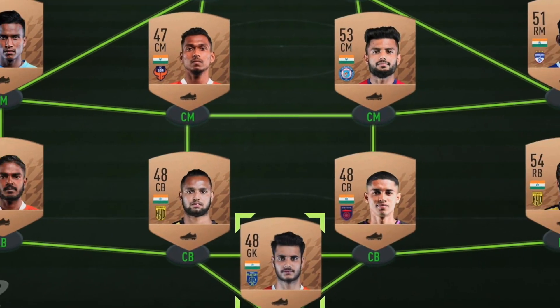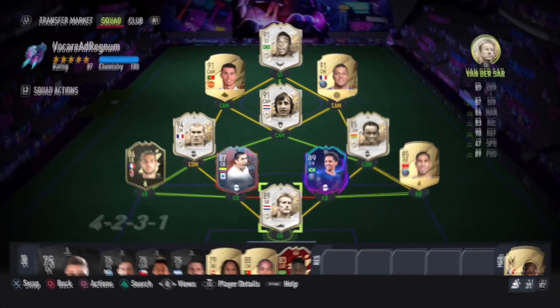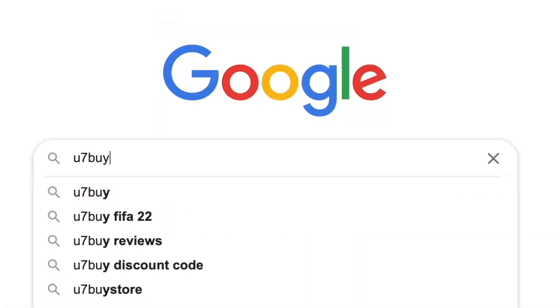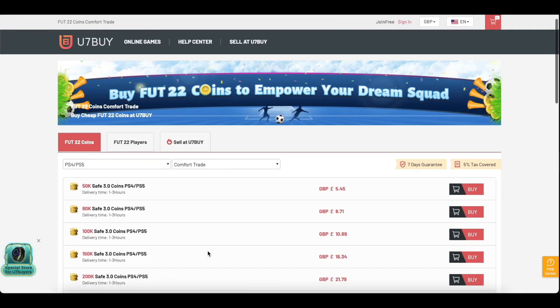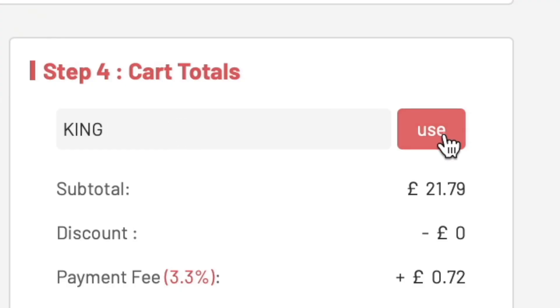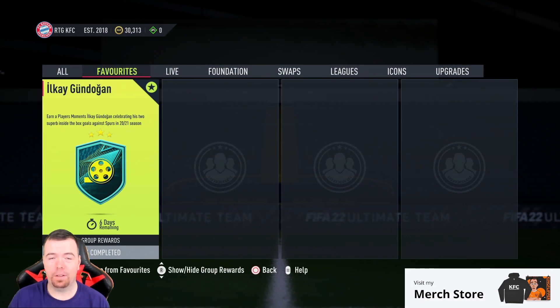Are you bored of having this team? Why don't you turn it into a beast team by hitting the link in the description below. Get yourself some cheap, reliable FIFA coins and don't forget to use the code KING to get that cheeky five percent off. Let's get into the video.